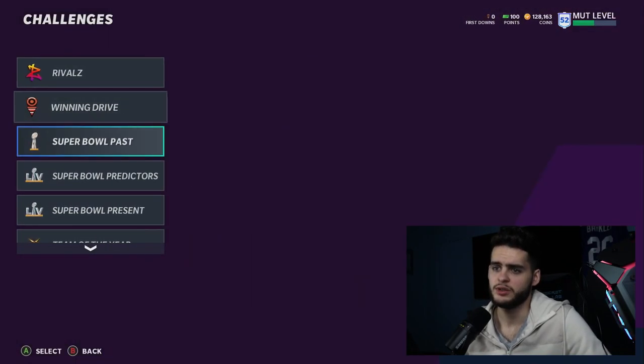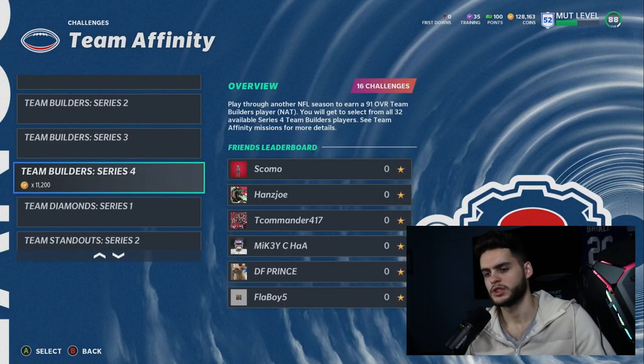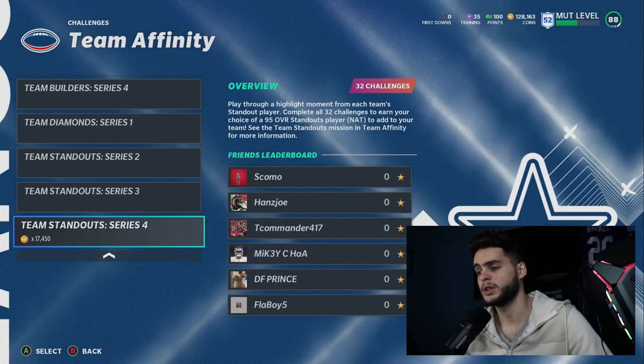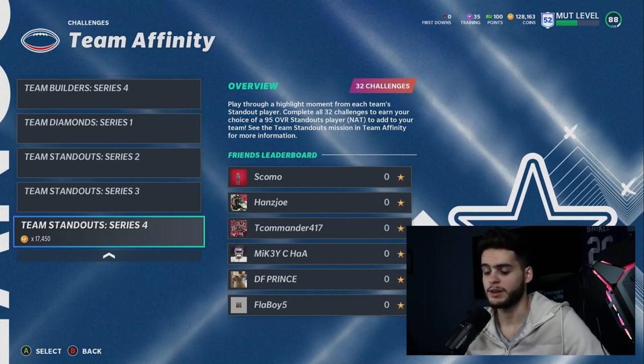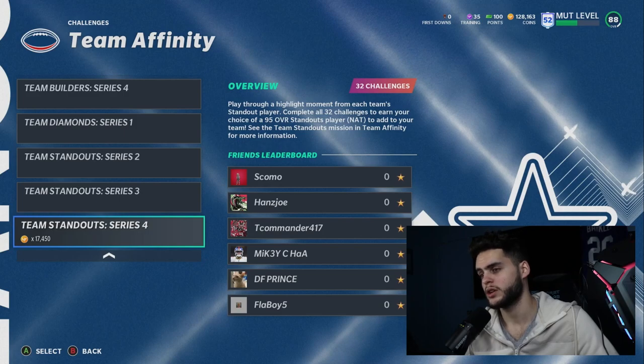To get Montez Sweat for free, head to Solos, go to Teams, then Team Affinity, and find Team Standout Series 4. Complete all 32 solos and you earn your choice of a 95 overall standout player — including Montez Sweat or AJ Terrell, who's another great option. There are 31 other players to choose from, so pick whoever fits your team best.